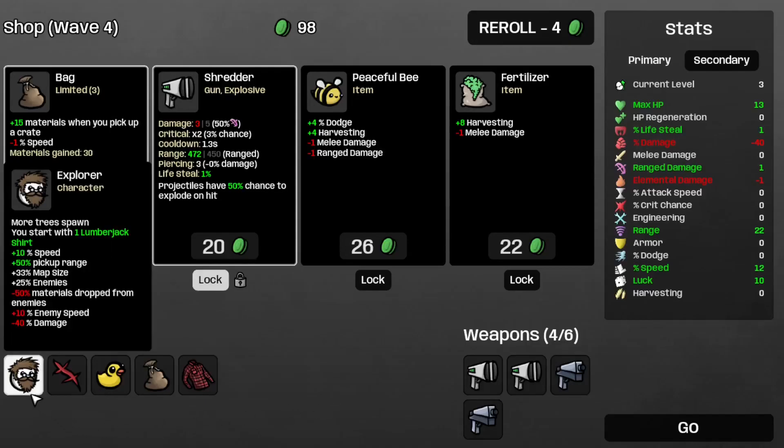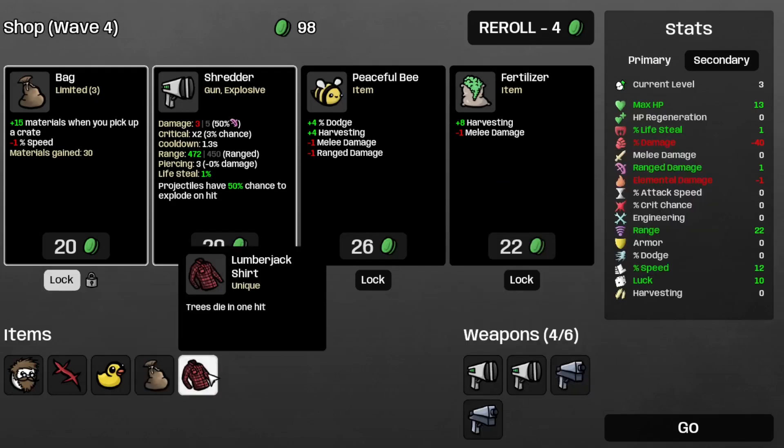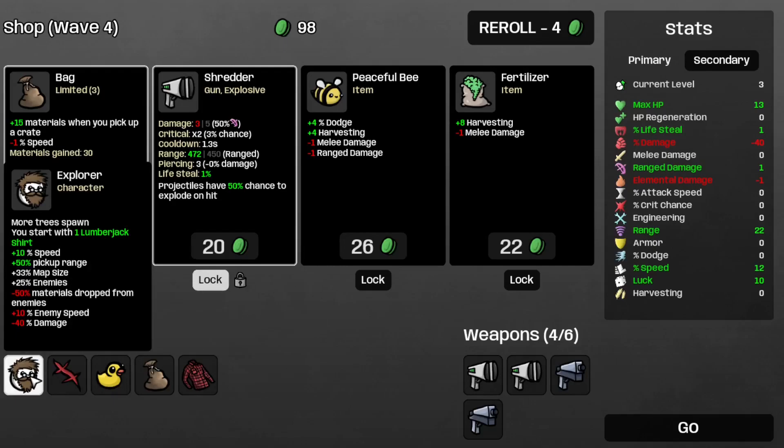So I guess we're doing a run as the explorer, and this is what we have. That's two shredders, two pistols, a lumberjack shirt, a bag, a lost duck, and a star. The explorer starts with a lumberjack shirt, so that's nice.